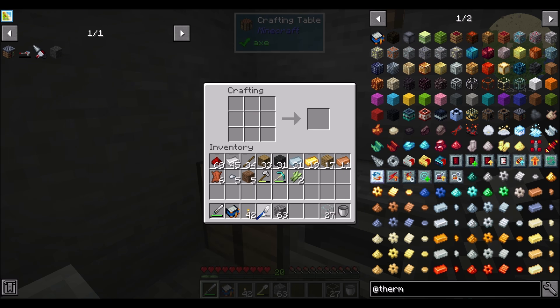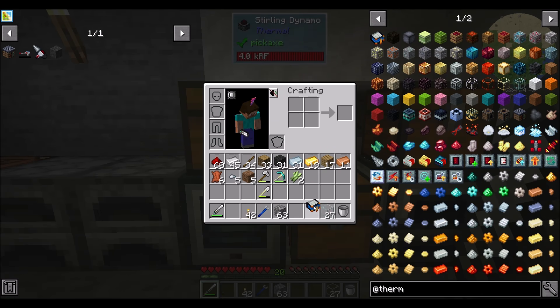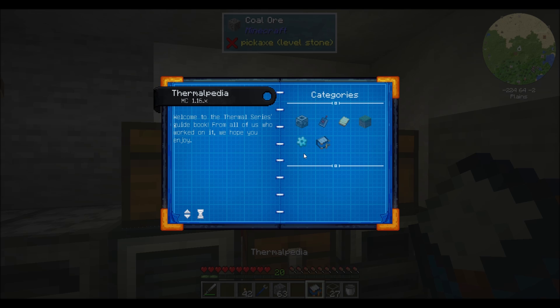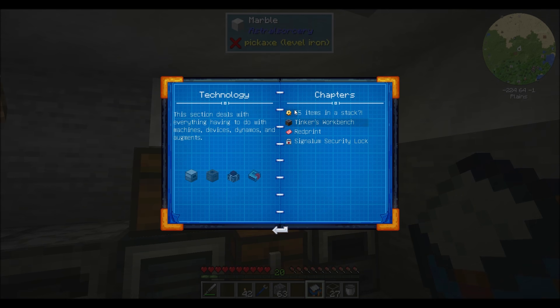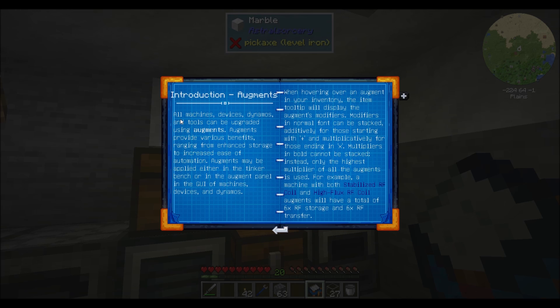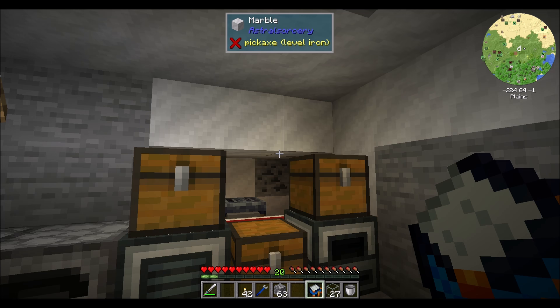Yay, Thermalpedia! And we've got our first Crescent Hammer — nice. Let's look through the book and see if it tells us much about this whole augment manipulation thing. By the way, how cool does the Thermalpedia look — I love the blueprint-y kind of background. Here we go: Introduction to Augments. I found that under the Technology section in the Augments section. All machines, devices, dynamos, and tools can be upgraded using Augments, providing benefits ranging from enhanced storage to increased ease of automation.